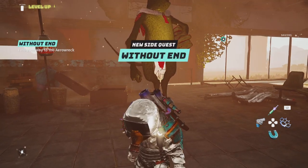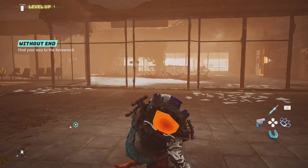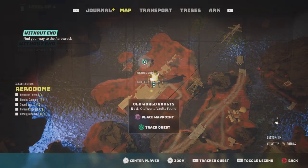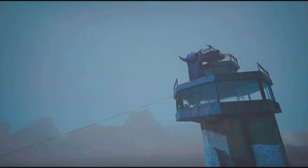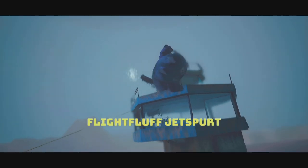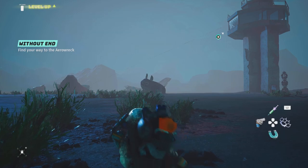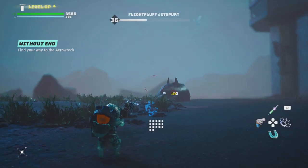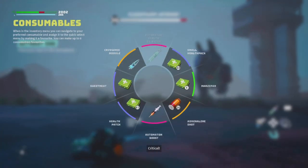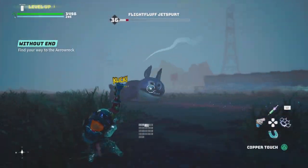It is called Without End: Find your way to the Arrow Wreck. So we're going to make our way to the Arrow Wreck — it's a giant strip pad right here, as you can see. And sitting on top of there is a boss: the Flight Fluff Jetspur. Basically, a giant mutated rabbit. He does deal a lot of damage and he is pretty fast, so just keep that in mind as you are fighting this dude.